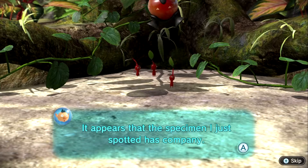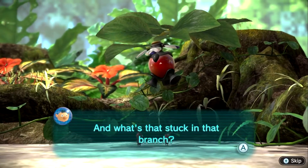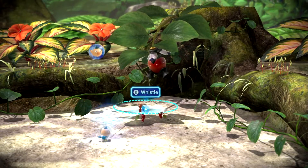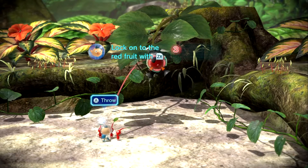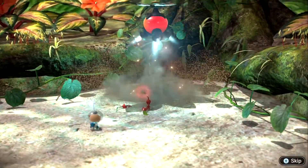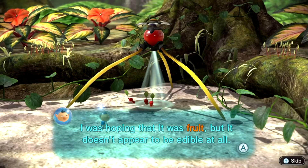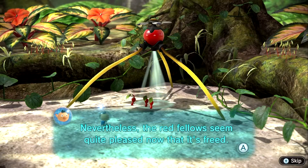It appears that the specimen I just spotted has company. And what's that stuck in that branch? Is that red thing a fruit? It does look delicious. Maybe if I whistle at them... I'll just lock on the red fruit with ZR and throw! I was hoping it was fruit, but it doesn't appear to be edible at all. Nevertheless, the red fellas seem quite pleased now that it's freed.